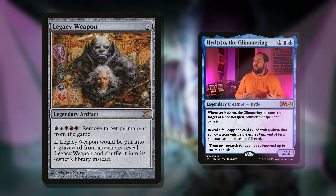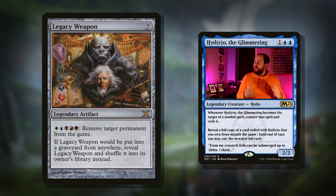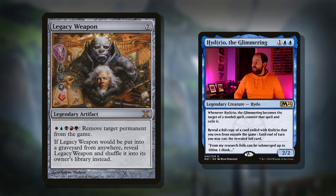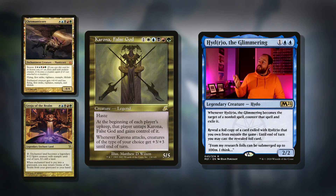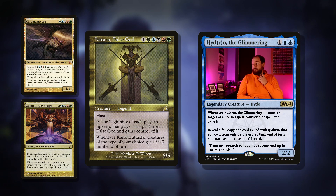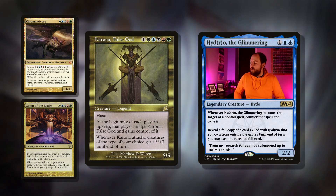At number two we've got Legacy Weapon and ways to use those five colors of mana. Seven mana legendary artifact — pay one of each color — remove target permanent from the game. If Legacy Weapon would be put into your graveyard, reveal it and shuffle it into its owner's library instead, so nice anti-mill tech. This can absolutely hose your opponents — just pay that five mana to exile lands and start dismantling their mana base. If we've got five colors of mana let's cast five-color spells. Karona, False God: six mana, five-five with haste, at the beginning of each player's upkeep that player attacks with Karona, but when it attacks creatures of the type of your choice get plus three plus three — let's choose spirits!